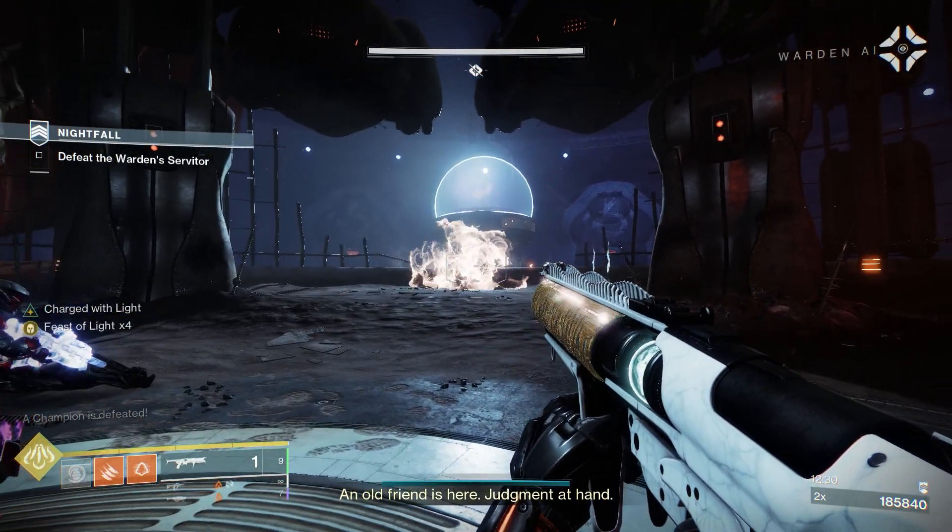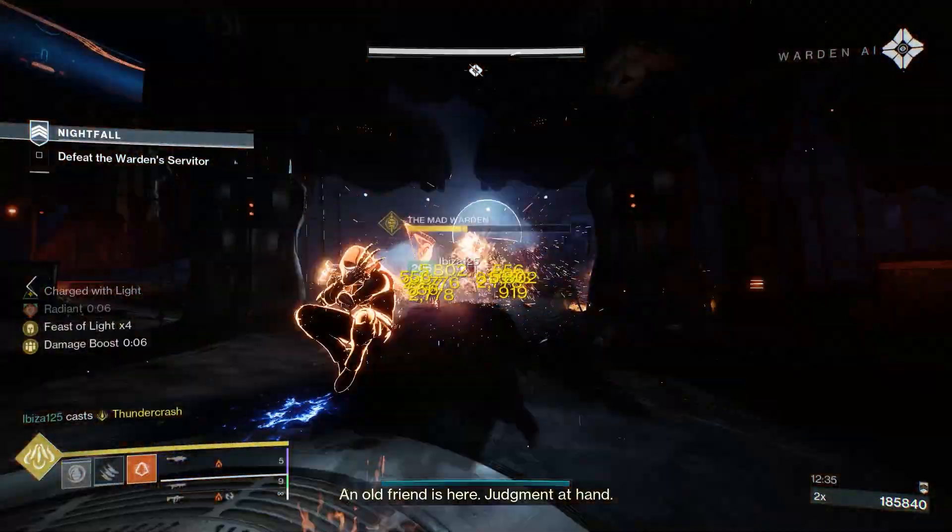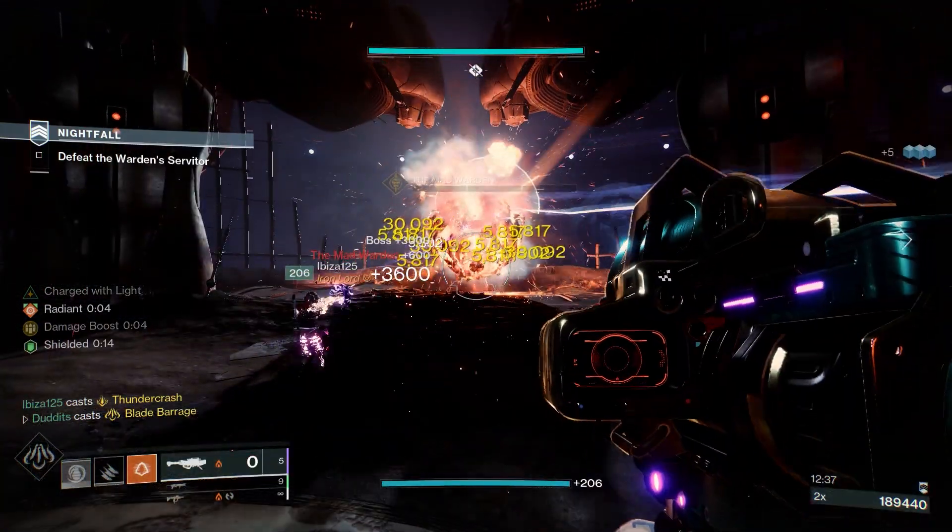We've got other things that we can break down as well. I put in Weak and Clear, a Radiant Melee, two rockets, my super and you're pretty much set.